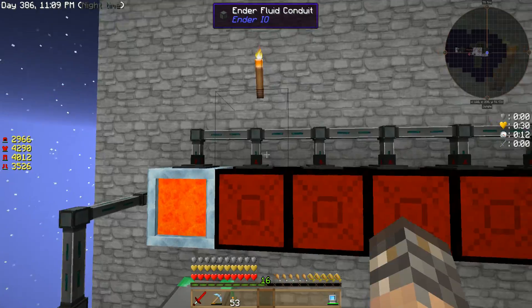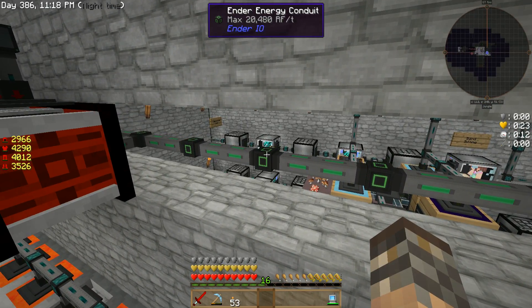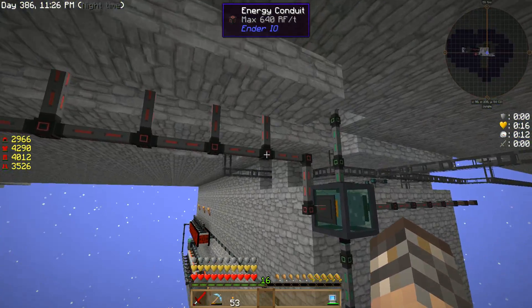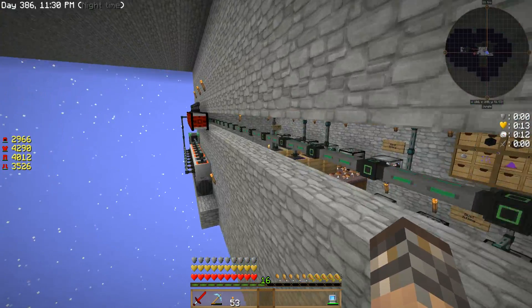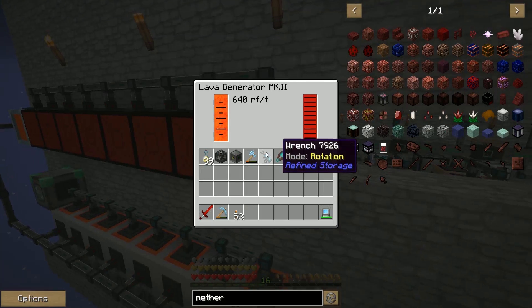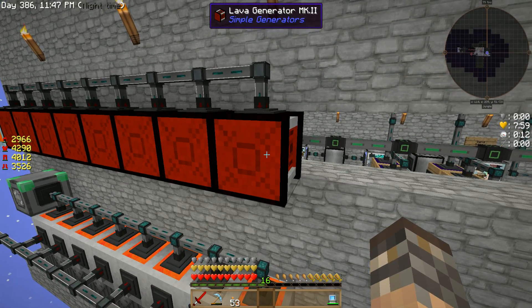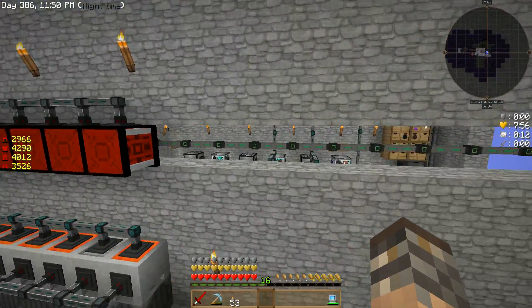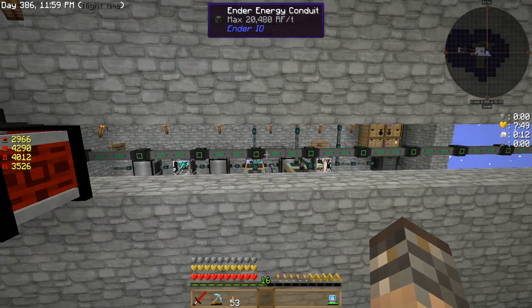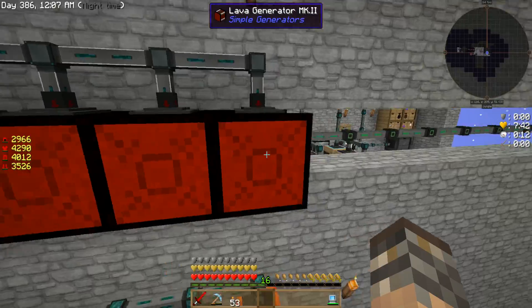I've changed all my power cables. Here I have a main trunk now and each cable supports 20,000 RF. The red ones supported roughly 640 I believe. I did that so if I expand this area, this pipe won't be the restriction because each one of these furnaces will put out 640 RF. So that red pipe would only support really one furnace at max load — that would cause a bottleneck. So what I did was I did the 20,000, which supports a maximum of 620,000. I'm sure I can get this whole row done as needed, and once I expand these to Mark IIIs, I should still be okay.